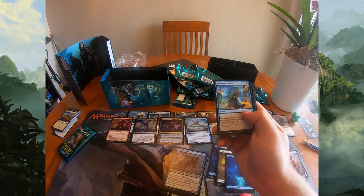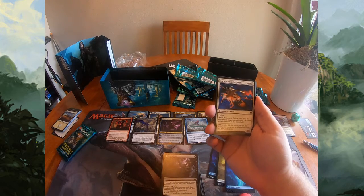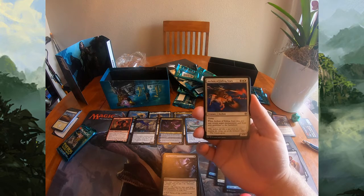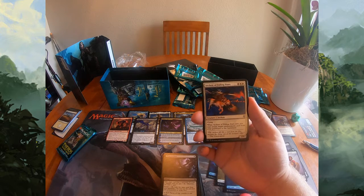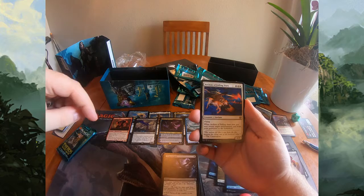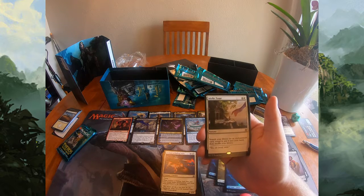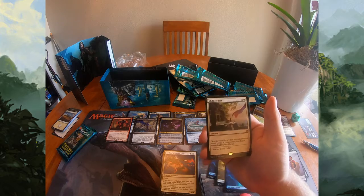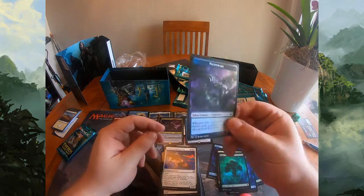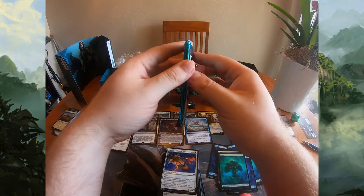On to the uncommons: Whirlwind Denial, Cling to Dust, Arcana Falling Stars. Before I move on to the rare, let me rant about how much I love this card — it has won me so many drafts in ranked Theros on Arena. I kind of want to get one in foil. Definitely worth a first pick. And then — we got an Idyllic Tutor! That's some solid value. That's a Commander playable, that's an eternal playable card. That's what I like to see in my booster packs. Plus we got the nightmare token for Ashiok.